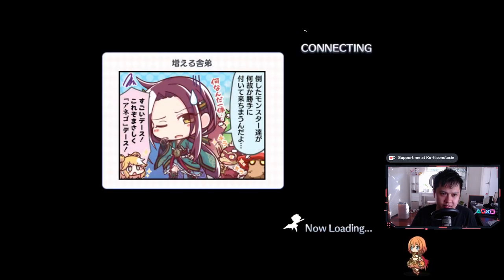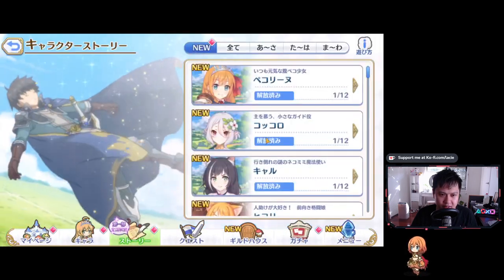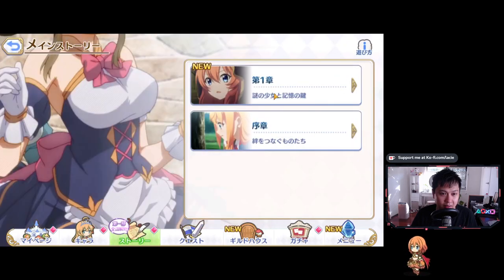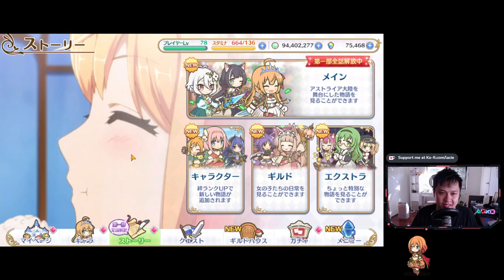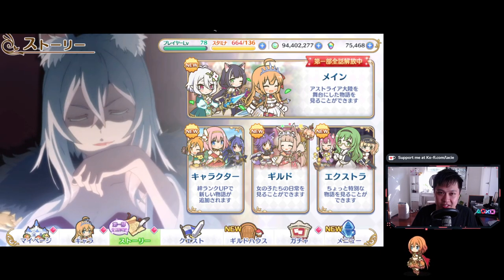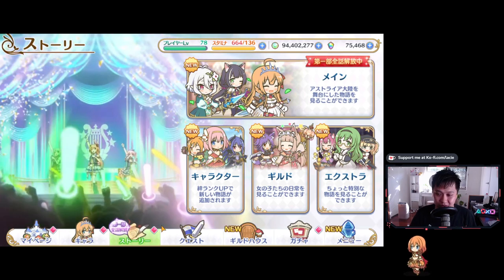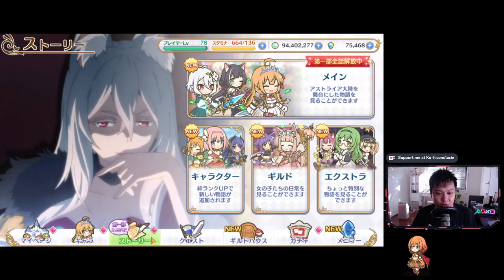The last thing we're getting is Chapter 6 of the main story — unfortunately I can't show you what it looks like since I can't read Japanese. We also get a level cap increase from 93 to 98. As you already know, every month we get a five-level cap increase.